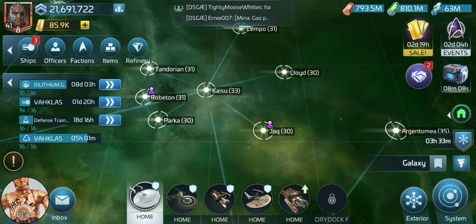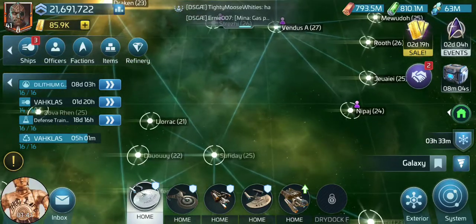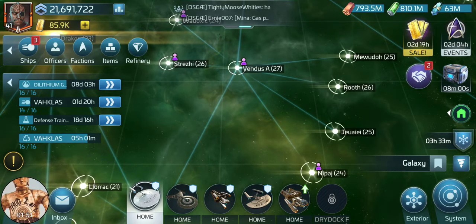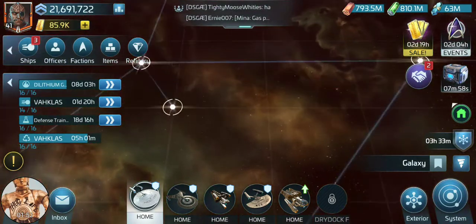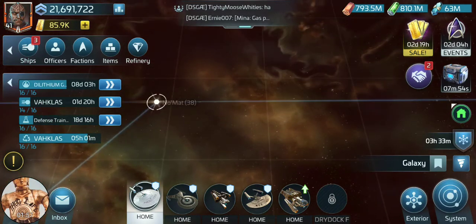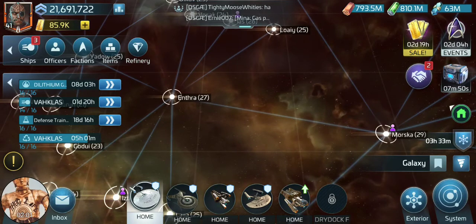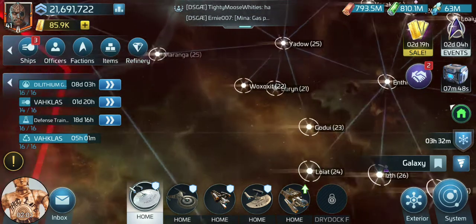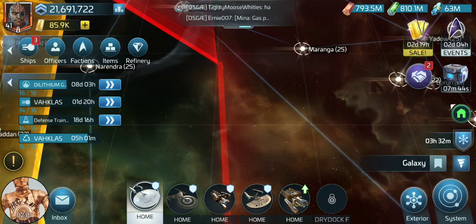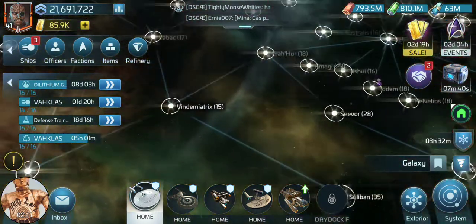Actually, not Rator - it's Vendus. Vendus is right next to Rator. There is also one in Klingon space, and there is also Enthra. These are the lowest-level clusters that give you direct, near-base-level access to three-star materials.